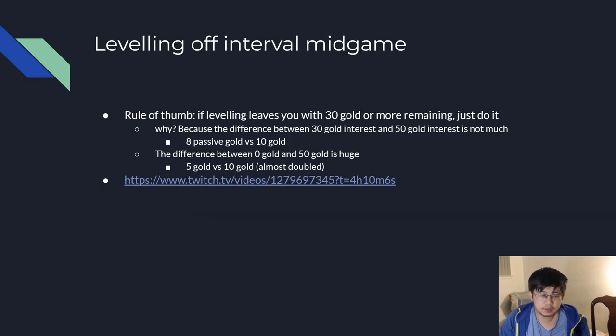Let's talk about the nuances of leveling. In the mid-game, especially in challenger streams, sometimes you see people randomly level for no apparent reason. The rule of thumb is that if leveling leaves you with 30 gold or less, just do it. It's not always true, but generally this is the case — especially if you have a unit you can put in that spikes your board. It's because the difference between 30 gold interest and 50 gold interest is actually not that much. You get 8 passive gold versus 10 passive gold, and you can easily recuperate the 20 gold difference over about 2 rounds — so you maybe lose 2 to 3 gold in terms of interest for leveling, and it's not a big deal.